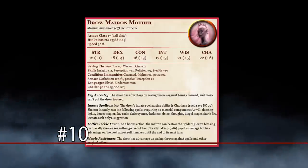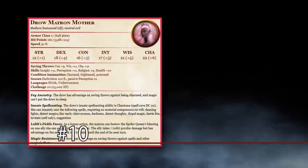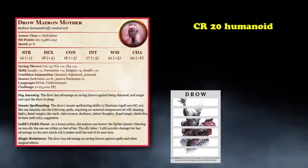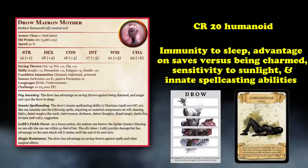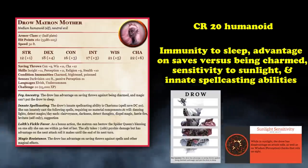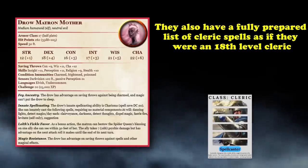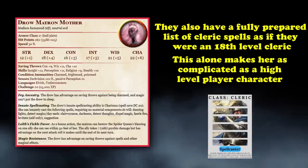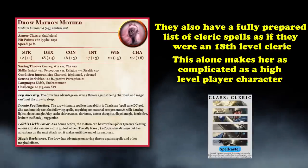Kicking off at number 10, we have the Drow Matron Mother. The Matron Mother is a CR20 humanoid. As a drow, they come with natural racial abilities such as immunity to sleep, summoning spellcasting abilities, advantage on saves versus being charmed, and sensitivity to sunlight. Drow Matron Mothers also have a fully prepared list of cleric spells as if they were 18th level clerics, which alone makes her nearly as complex as a high level player character.